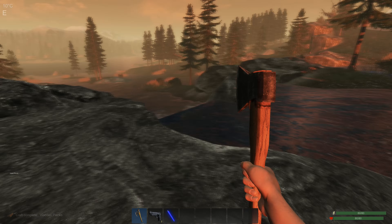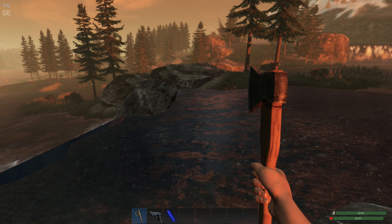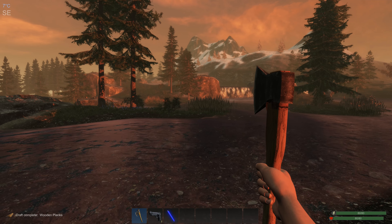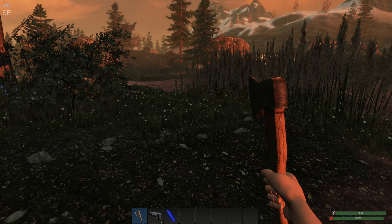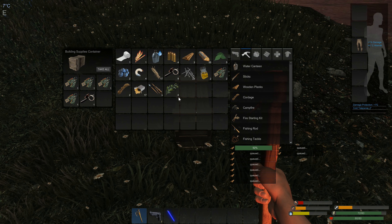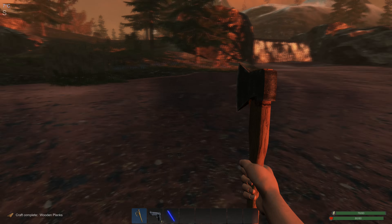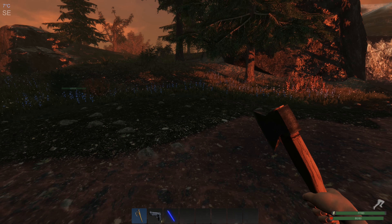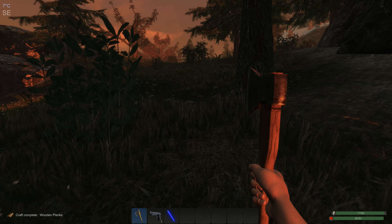I'm going to head back and figure out where I want to base. That rock up there looks kind of tall, which will make it more difficult for hunters to get to me. I'm going to build my base up there. Oh look, another crate — no nails but we've got electrical components and some more scrap metal, so that'll be helpful later. You don't want to be out here when it's dark because the temperature drops quickly.